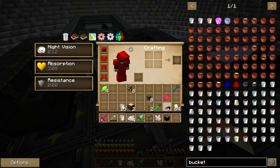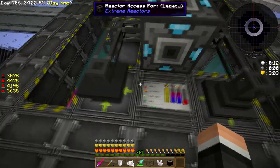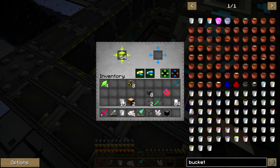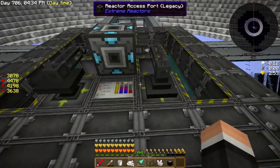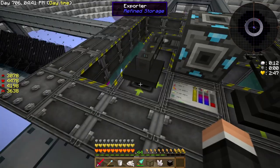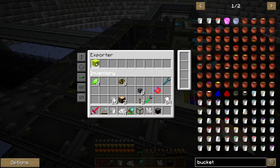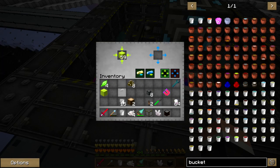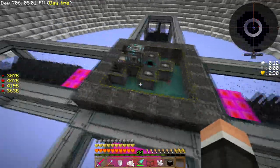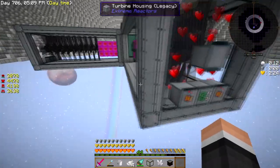That one is the exporter, this one is the importer - so it'll just import that. I'll make it export. I gotta wait until one cyanite comes out, then set the filter. This is already good to go - it'll pull automatically out. It's already filling up. There we go, that'll keep it full of Yellorium and pull the cyanite out automatically. These are already moving pretty fast - they're ramping up really good actually. It'll take a while and I might do a cut and come back to show you guys the final RF counts.